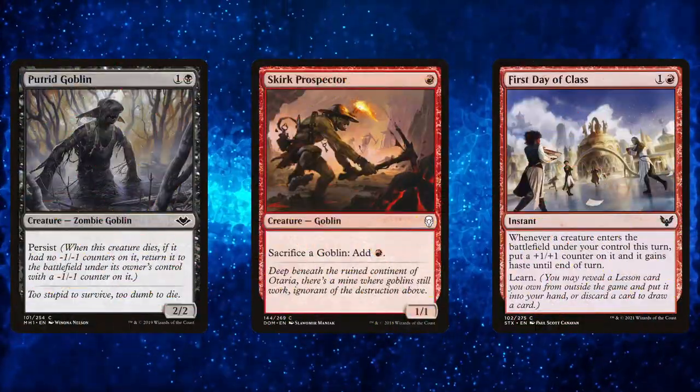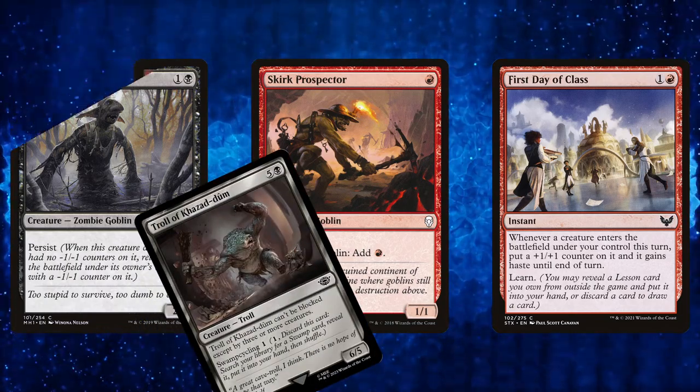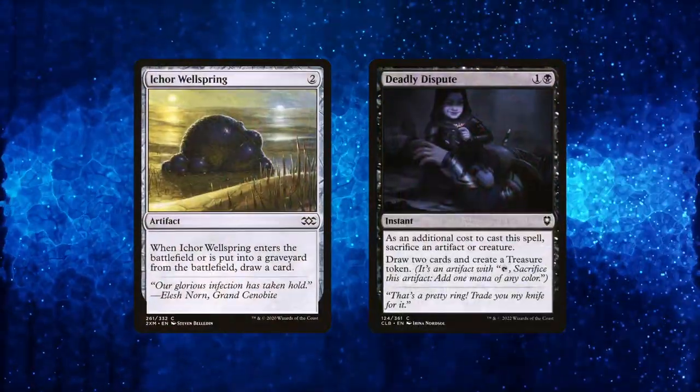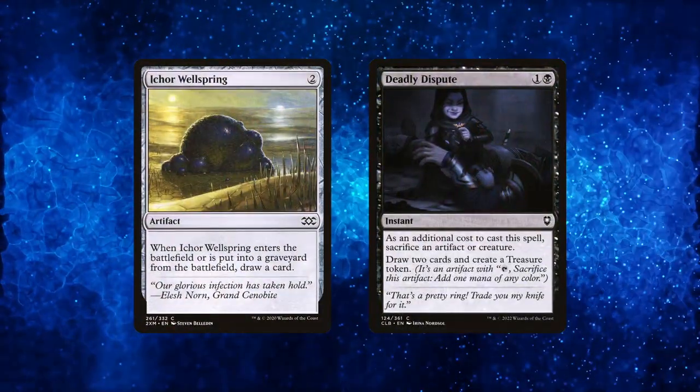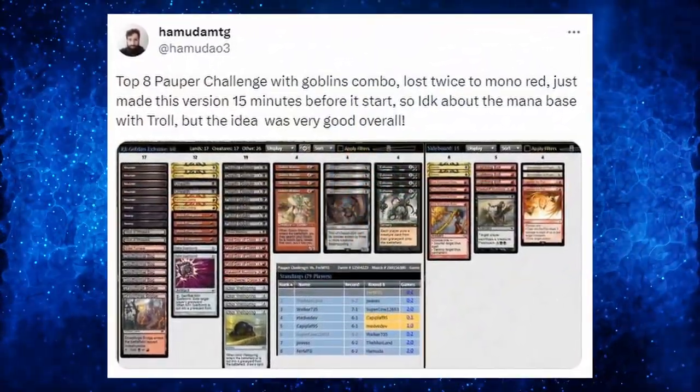Combine it with Moors, and all of a sudden you've got yourself an unfair strategy with more than one way of winning the game, as it has access to powerful tutors for your win conditions and an insane card draw engine to overcome your opponents easily. If you don't believe me, ask Hamuda, who top 8'd the latest power challenge with this 15-minute brew.